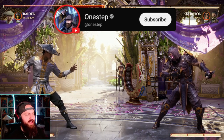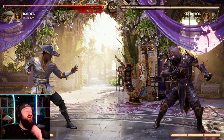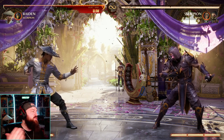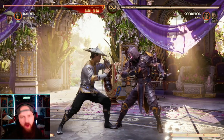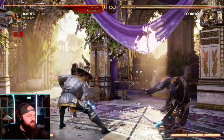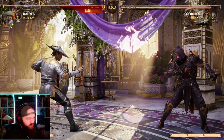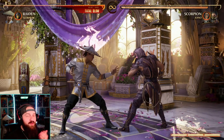Subscribe here for more fighting game content. So as we know in fighting games, a big portion of your offense is your defense, and that is blocking. In any fighting game, you can block high and you can block low. We have moves that are overheads — in order to block those, you block high, you just stand and block. We have lows — in order to block those, you crouch block.